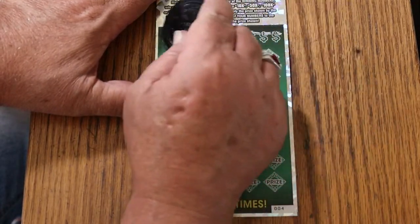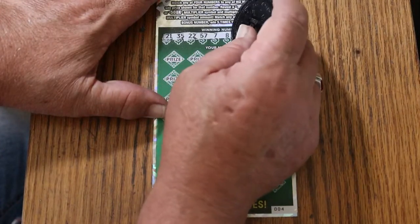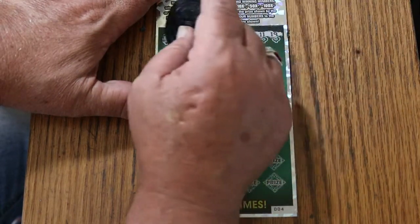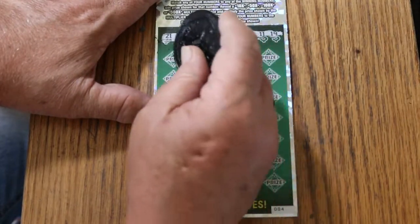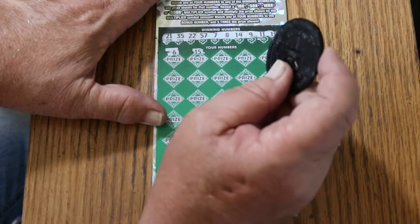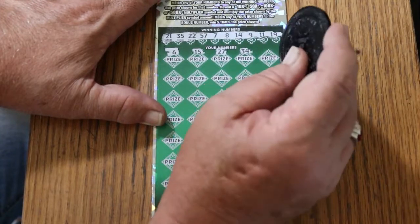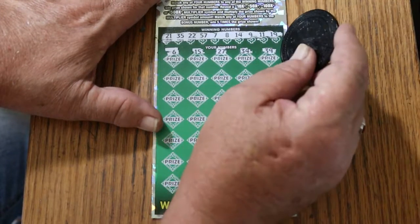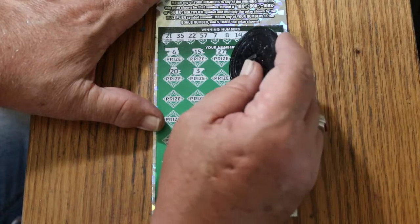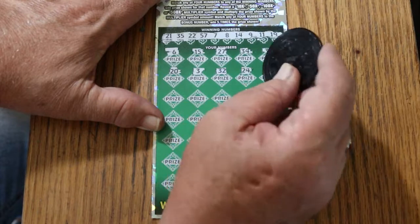Alright, here we go on ticket 4. Your numbers are 21, 35, 22, 57, CJ's 7, LV's 8, 14, 9, 11, and 19. Now scratching the game board: 6, 15, 27, 37, 34, 39, 20, number 3, random's 32, 24.